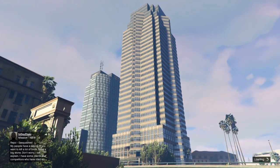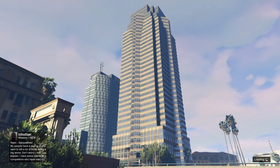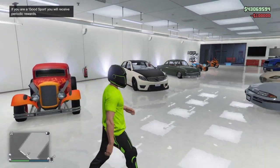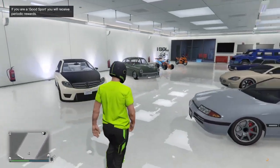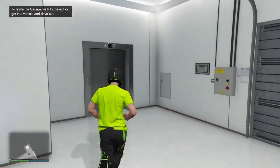As you can see, we're loading into the session. We're going to spawn into my apartment and you're going to see the outfit that we just had. As you can see, we have the outfit, and it just took the hundred thousand dollars away from us.